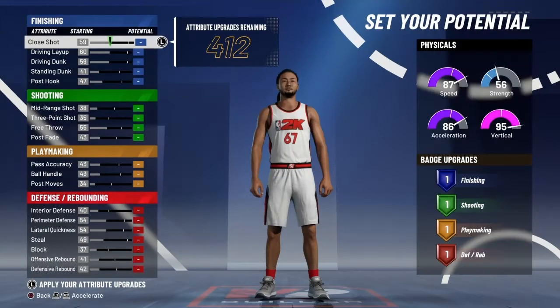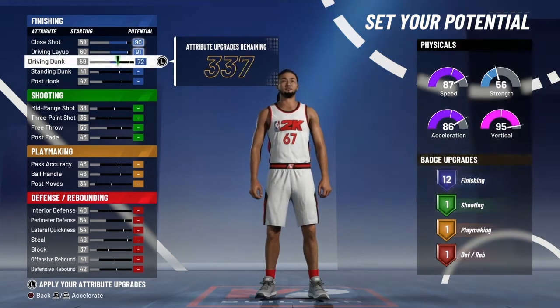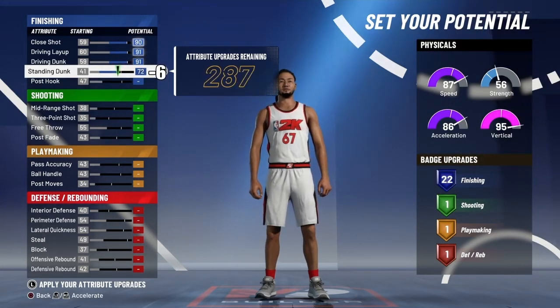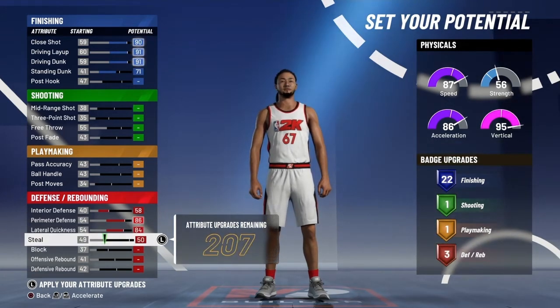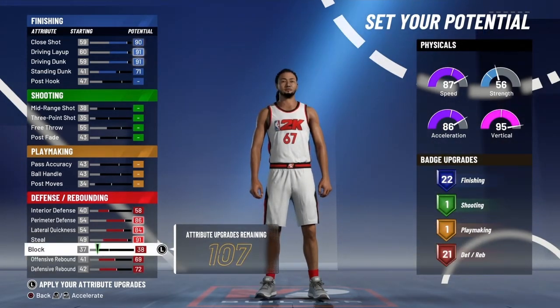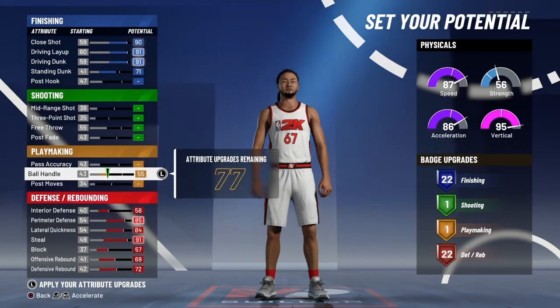Now we're getting into the fun part — the attributes. I maxed out my close shot, maxed out my driving layup, maxed out the driving dunk and the standing dunk, but I took a few notches off so I could just have 22. After I finish my finishing category, I automatically go straight to defense — maxing everything out there. I tried to be a little cheeky and get it to just 22, but anytime I tried to deduct an attribute it went down to 21, so everything for defense is completely maxed. So far we have 22 finishing, 22 defensive, and rebounding badges.